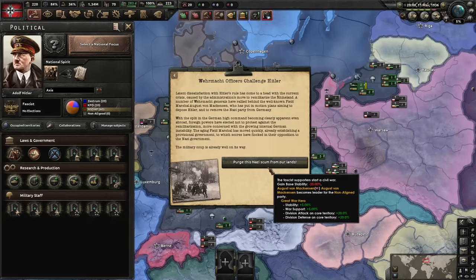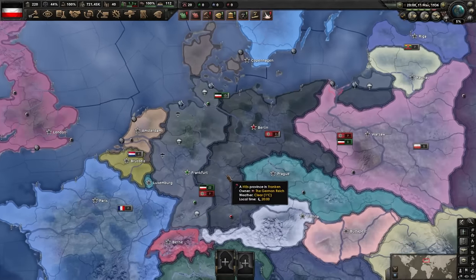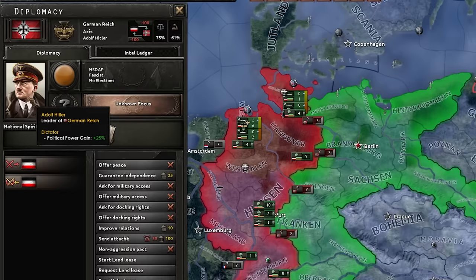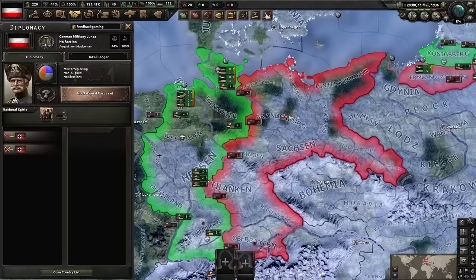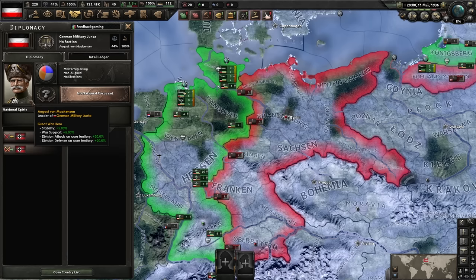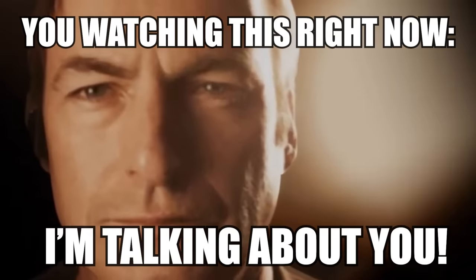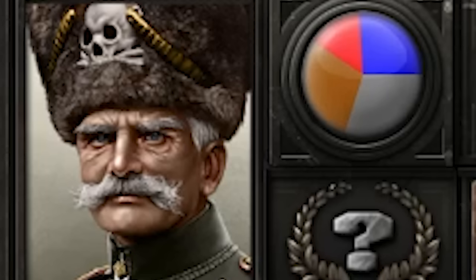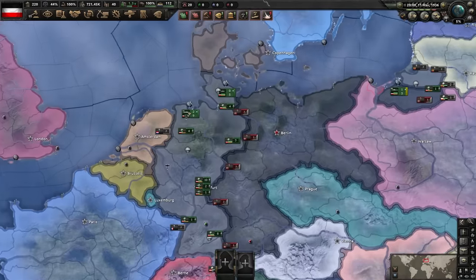Purge the Nazi scum from our lands. The joke here is that Mr. H may have had limited success in his lifetime — limited, limited. But this gentleman here, look at this man: Great War Leader, plus 20% extra attack and defense on core territory. This basically means you've got to go really badly in this civil war to lose it. But then again, are we the good guys? His hat's got a skull on it — are we the baddies? Regardless, baddies versus baddies. Here we go.